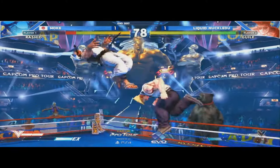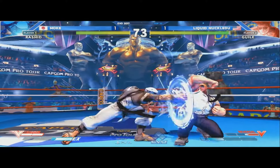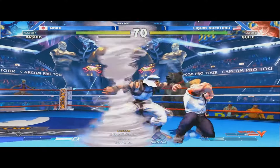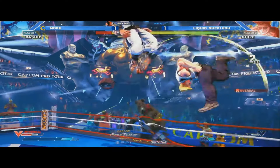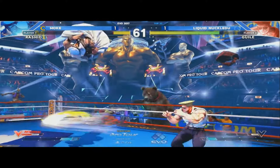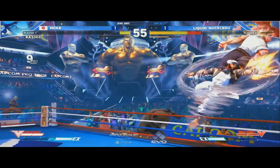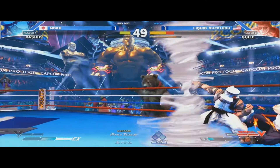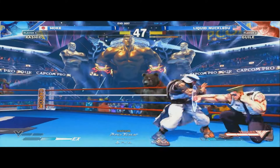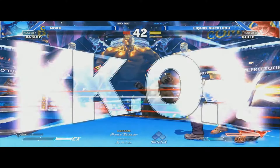KnuckleDew doing a good job staying in the middle of the stage, not letting Moke push him back. Rashid has absurd corner carry — one of the best characters at getting you there. You can see the enhanced mixer allows him to get right in there. Flash kick — he'll take that trade any day. That's the anti-Rashid tech: flash kicking in between. That was a KnuckleDew round until that Crush Counter — he was looking very comfortable, but he tried a reversal a little early on the strike and walked into the second hit of that towards medium punch, got counter hit. Moke was able to confirm. KnuckleDew gets the booms out, gets the EX punish, and KnuckleDew is one round from EVO Top 8.